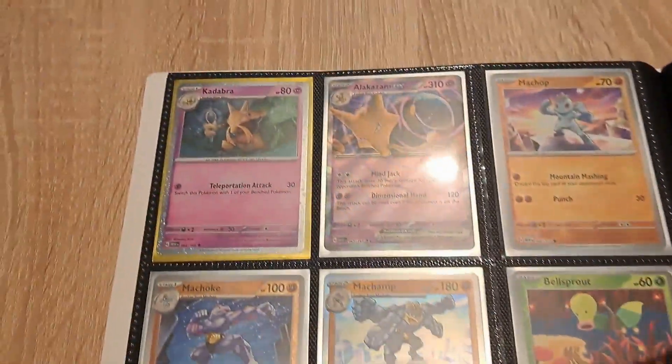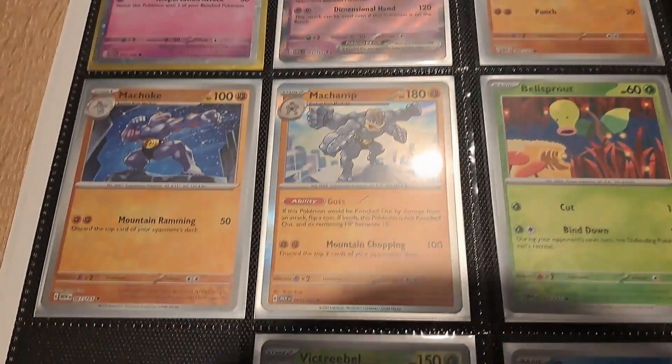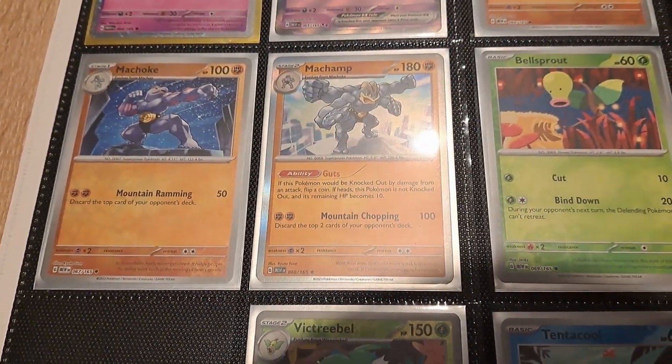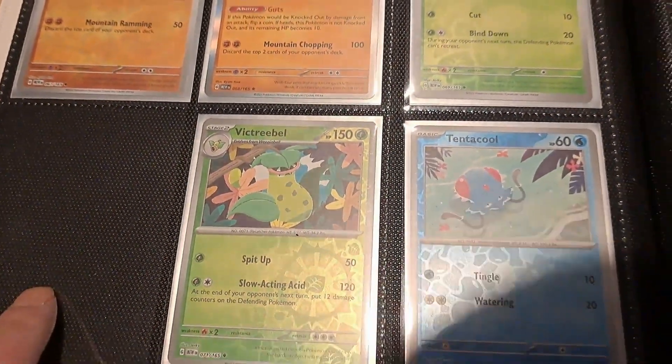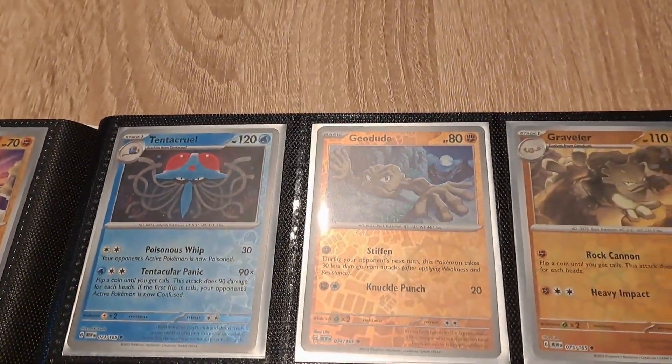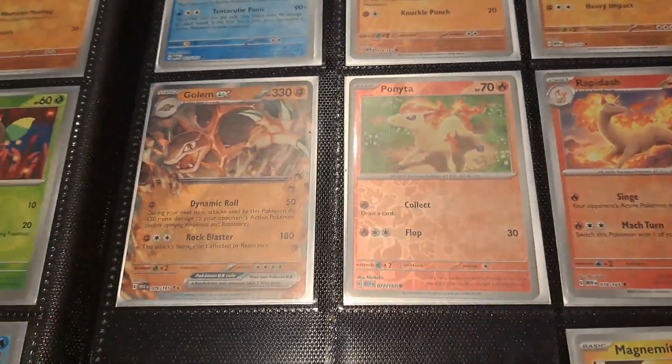All the Abras are here including Alakazam. We have Machop, Machoke, and Machamp. Still missing one card here, and we have Tentacool and Tentacruel. So we do have a lot already.